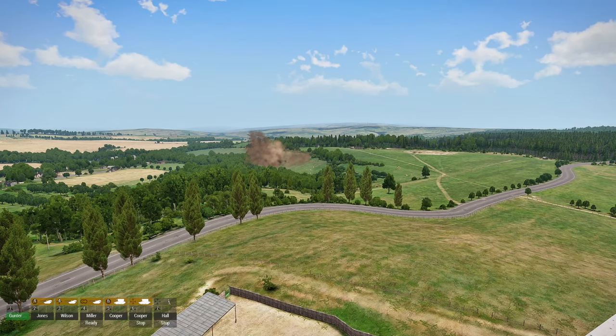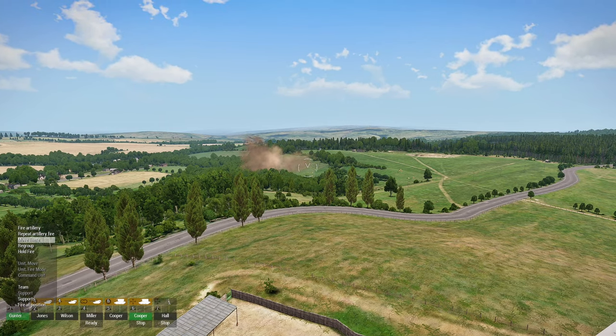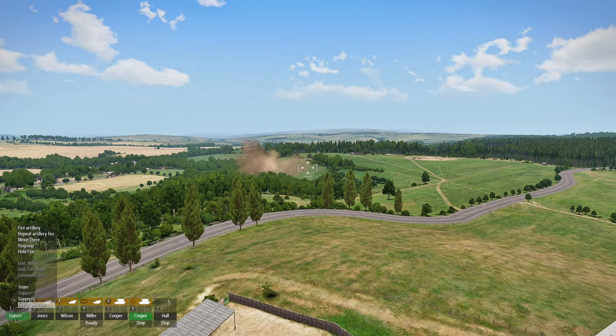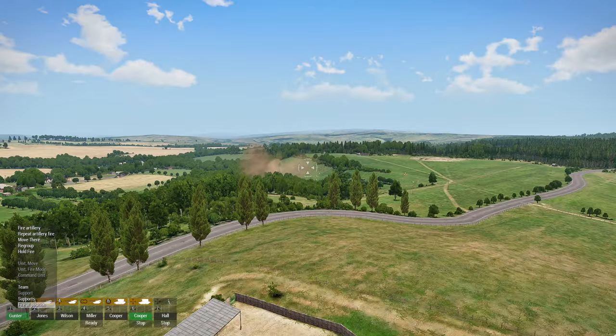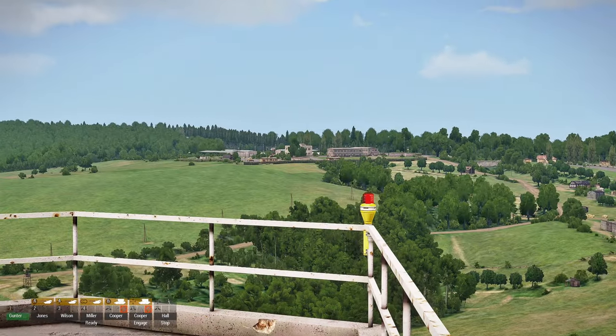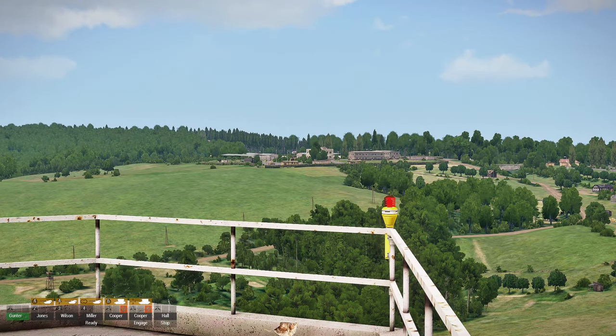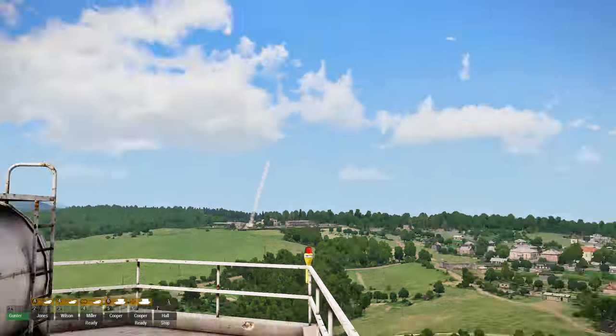You can do the same for the Sandstorm — press F6 and use 'fire in position'. You should see his turret raise up. You can actually see the missile launch.